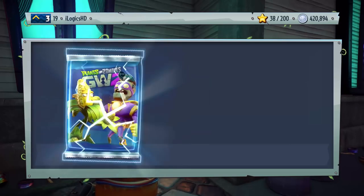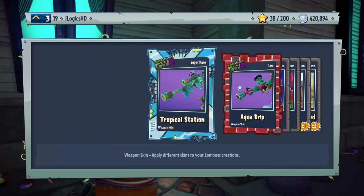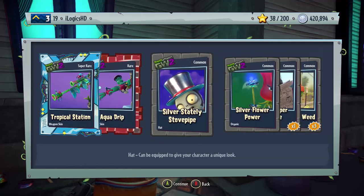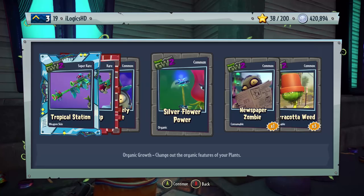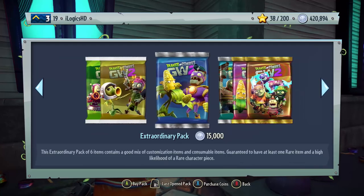I'm sure we've got to get something decent by the end of this — we've got a pack of legendary potential, we're opening 50 of these, that's mad. We get Tropical Station Weapon Skin, Aqua Drip Weapon Skin, Silver Stately Stove Pipe, Silver Flower Power, Newspaper Zombies, and Terracotta Weeds. Not too great at all.